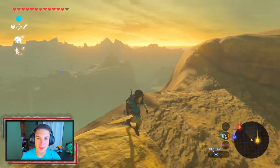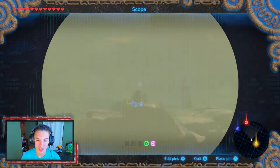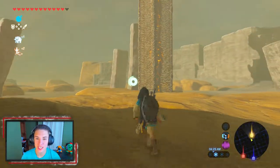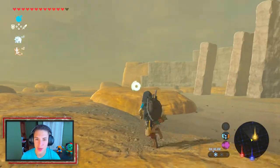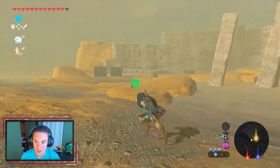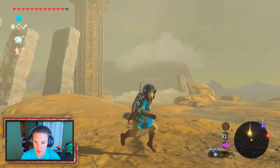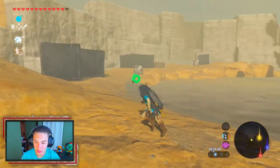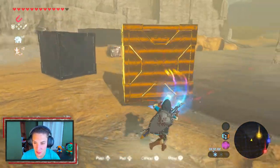We finally climbed the mountain and made it to the Sheikah Tower. We started way over there at that shrine, glided down, and climbed up all these mountains to get here. But we can't just walk up and start climbing because there's all this mud and hot tar — if you fall in you sink, lose hearts, and get reset. There's wind pushing back if you try gliding from those rocks, so we're going to use these metal blocks with Magnesis.